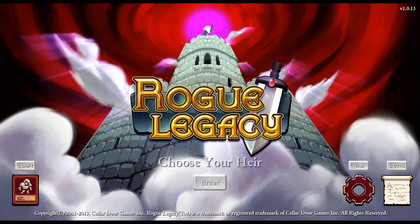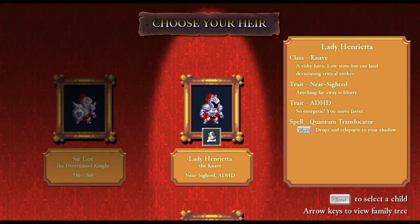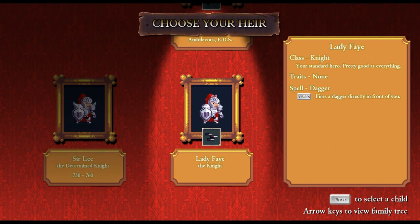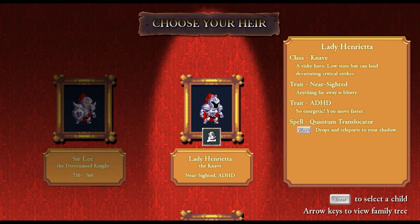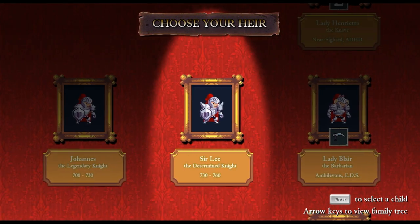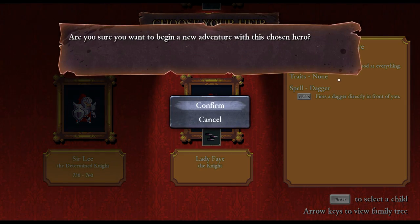Oh my gosh, choose your heir. What the frick? Surly... Johanna's... choose my heir because this is the guy that I just died with, right? So the slug child. Arrows to see the family tree. This is the guy I just was, right? Your standard hero — good at everything. A tank. I never got to choose this before. Risky hero — low stats but devastating critical strikes. Anything far away is blurry — that's not good. You move faster. Drops that teleport to your shadow. Fires a dagger. Sends scythes. Very flexible. A tank — can't cast spells properly. Well, let's just go with the knight again, just until we figure this game out.